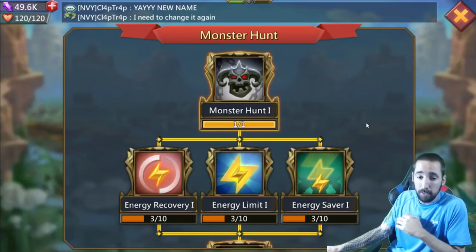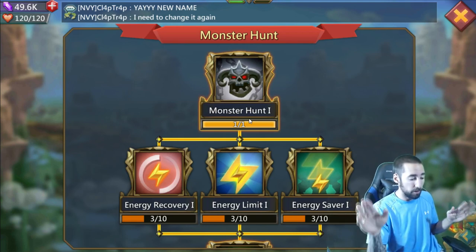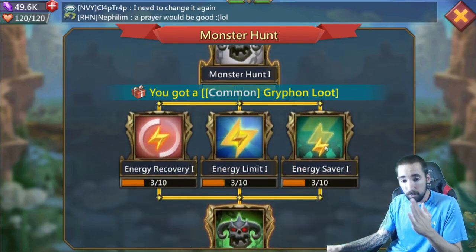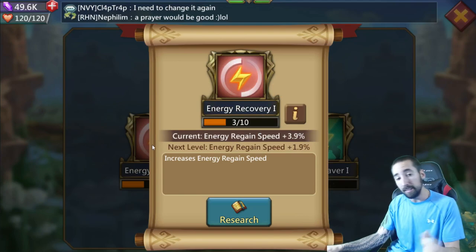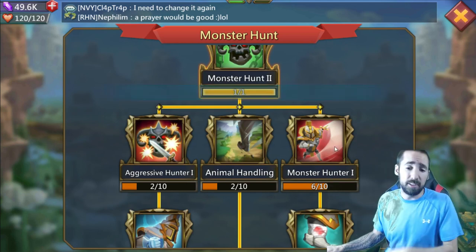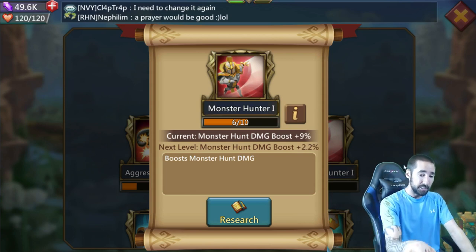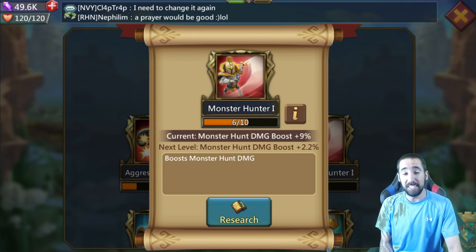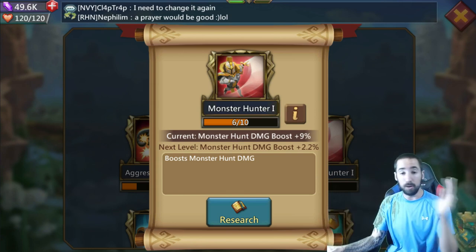So we go over to Academy, go over to Monster Hunt. Right now we're on Monster Hunt 1 only. That being said — Griffin 1, Frostwing 1, whatever other monsters they come out with at level 1 — Monster Hunt 1, you've got to unlock this. There's energy saver, which increases your energy. Mine's level 3, so it's a little higher. Then your energy limit, and your energy recovery — meaning how fast you regain. After you unlock that, unlock Monster Hunt 2. Once you unlock that, this is how you do more damage. You have your Monster Hunter 1, your animal handling, and your Aggressive Hunter 1. Monster Hunter 1 — mine's at 6 of 10. My current Monster Hunt damage boost is plus 9%. I get a plus 9% whenever I attack. That is a lot more damage per attack.